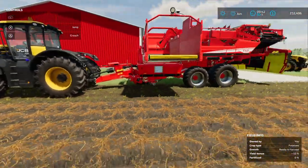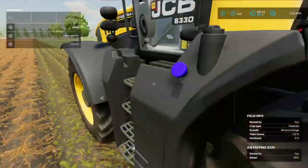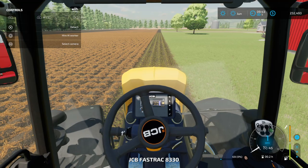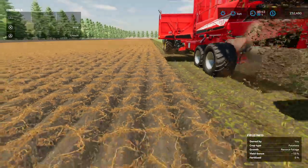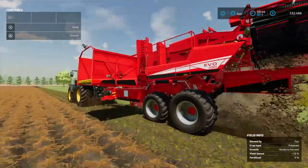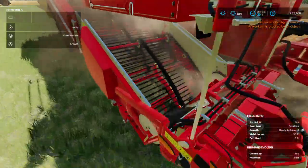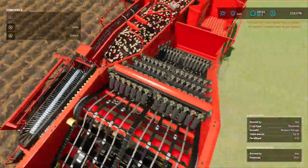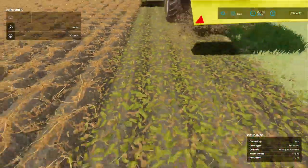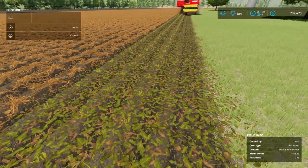We need to go over this way. There it goes — it's picking them up! Basically what it's doing is picking them up and running them through the belt. There you go, there's a good picture — there's your potatoes. We're gonna let him go, and it says ready to harvest.